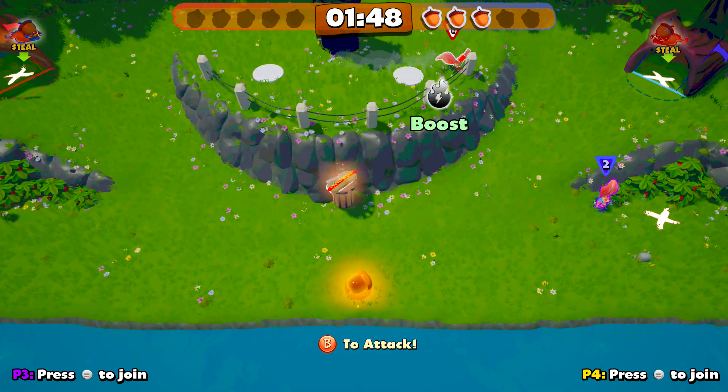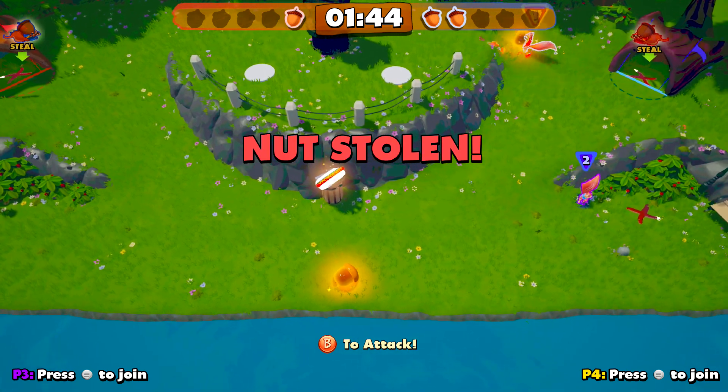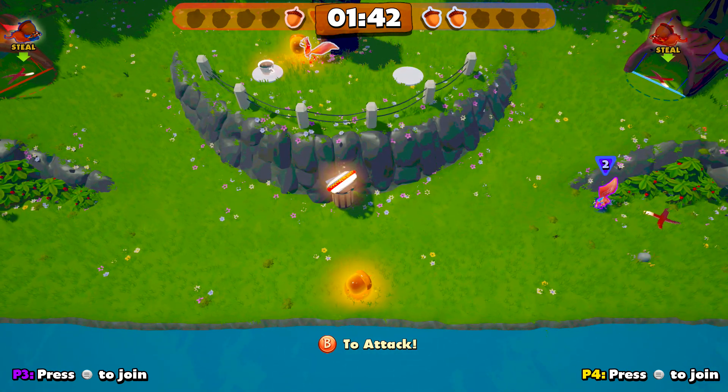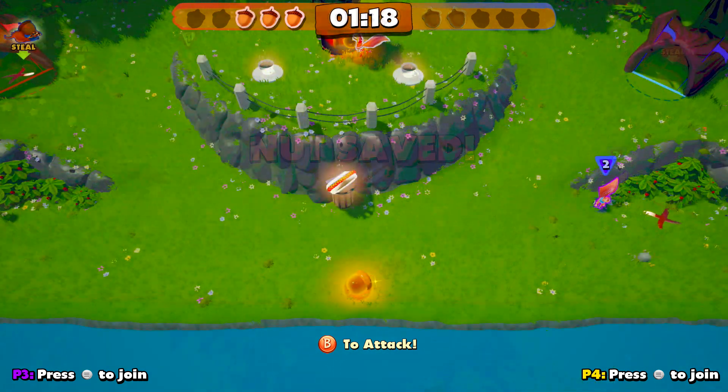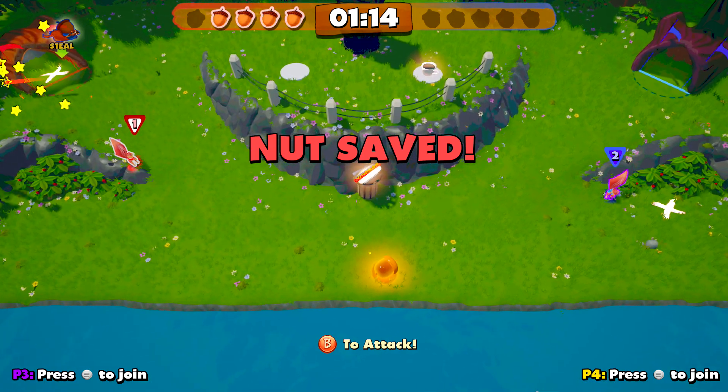All you have to do is take it out of the goal in order to count for the achievement. You can also bring it back to your goal if you want, but it doesn't really matter. A steal counts as just taking it out of your opponent's goal. So do that to all four nuts and then you just need one more for the achievement.